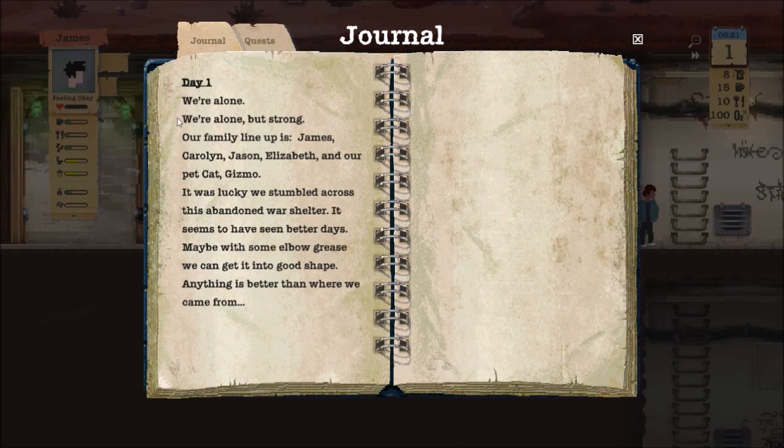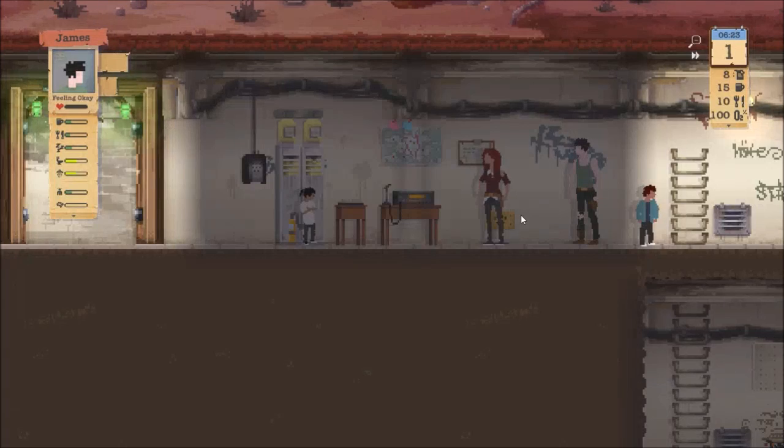For anybody who hasn't seen this: our family lineup is James, Carolyn, Jason, Elizabeth, and our pet cat Gizmo. It was lucky we stumbled across this abandoned shelter — it seems to have seen better days. Maybe with some elbow grease we can get it into good shape. Anything is better than where we came from.